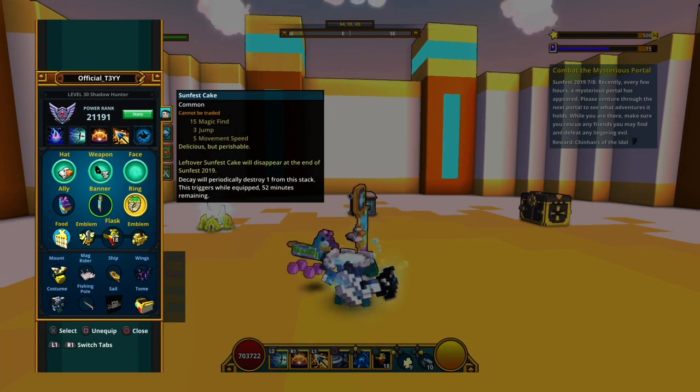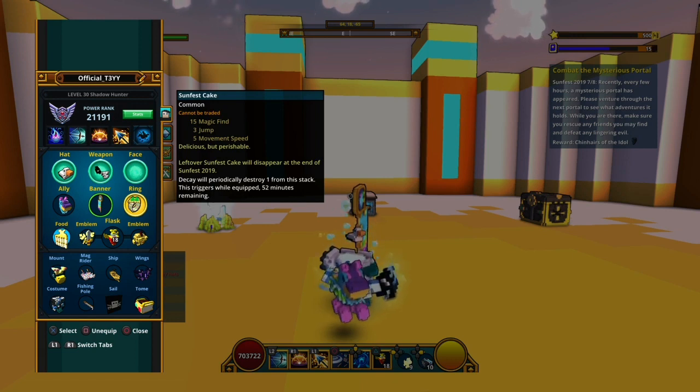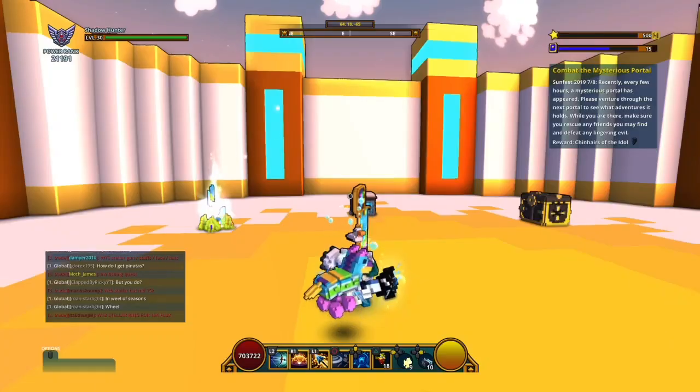You can also buy some Fest Cake for one coin, which gives a boost of 50 magic find, free jump, and 5 movement speed. It remains active for one hour.